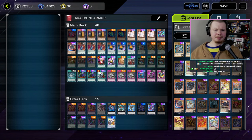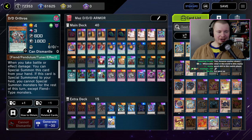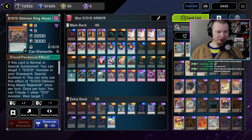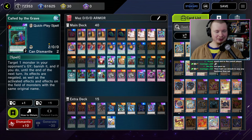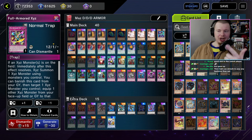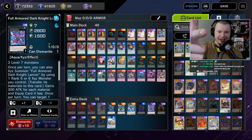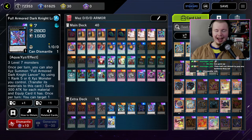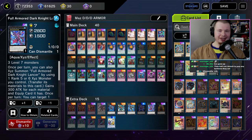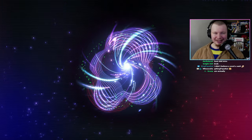Next up — my favorite deck for this video — DDD. With DDD it's one of the best decks to utilize the Full Armored package. You can lock down your opponent with Kali Yuga, then pop any back row they set and suck up their monsters using your Full Armored Dark Knight Lancer. I love DDD — I absolutely love it.